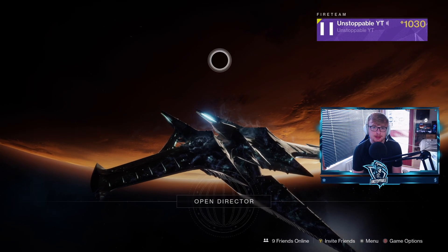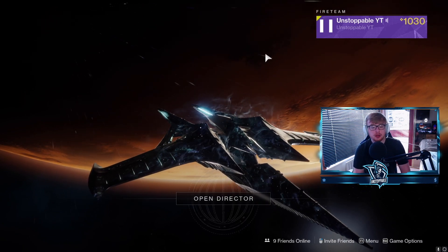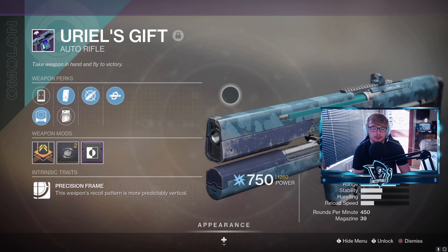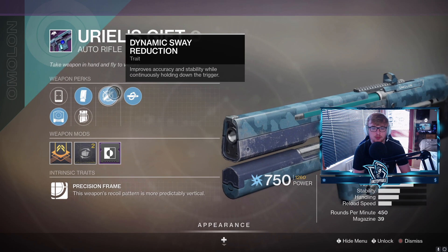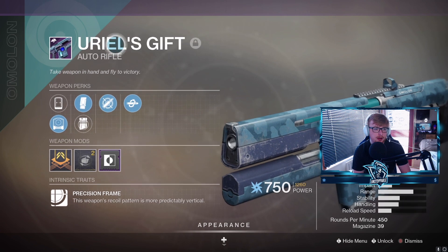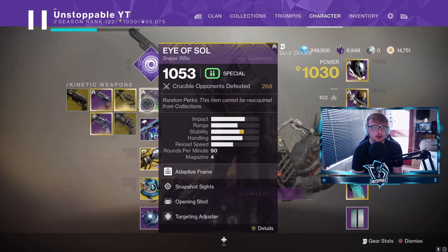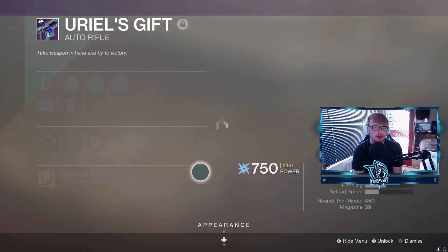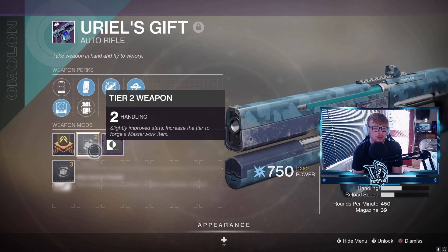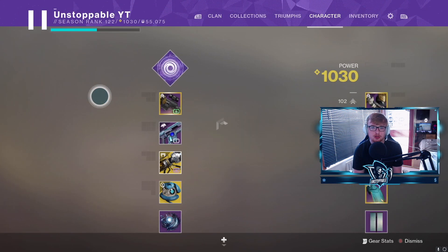Hey guys, welcome back to a new video. Today we're going to be testing out one of the oldest weapons in the game — Uriel's Gift. If you played D2 from the start you've probably tried this weapon out. When it first came out this was definitely one of the best guns in the game, if not the best. We're running it with the Isol and the War Cliff. This one comes with dynamic sway reduction and kill clip — not a bad roll.